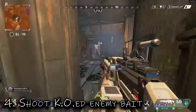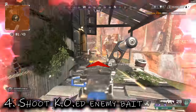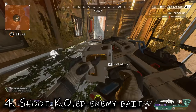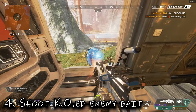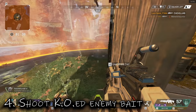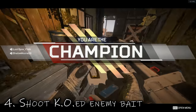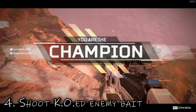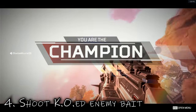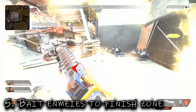Tip four: shoot KO'd enemies as bait. Here I've shredded two enemies and got the last one down to low. She's going to want to heal, so what I do is shoot the KO'd enemy so the surviving enemy thinks I'm distracted — then I aim as she jumps around the corner because she thinks I'm not focused on her. It's really efficient because a lot of times they don't want to push when you're being aggressive, but as soon as they think you're distracted, they'll go for you.